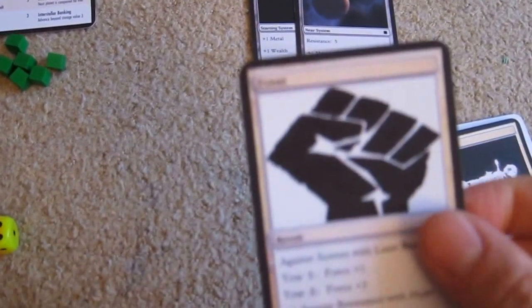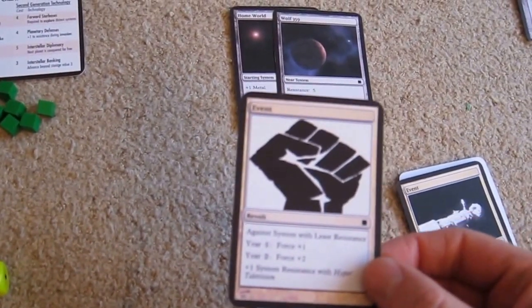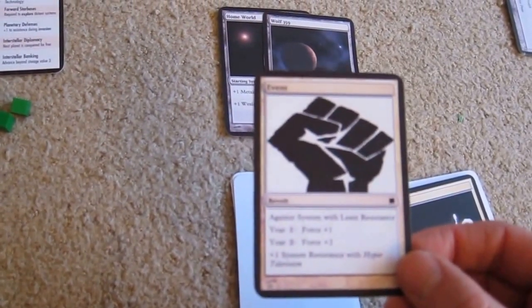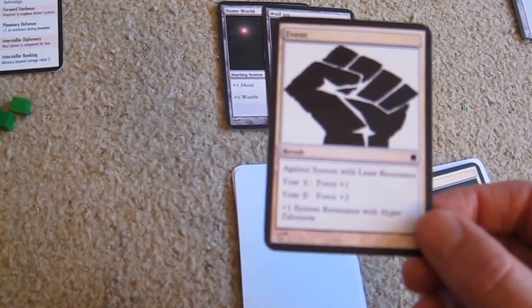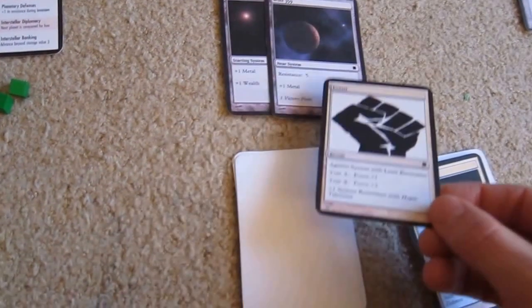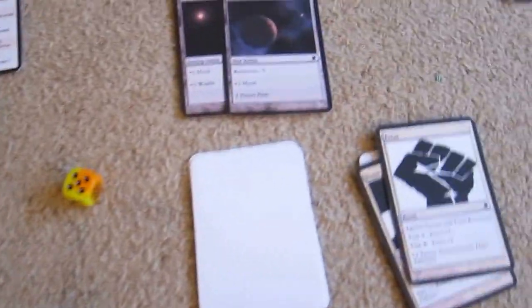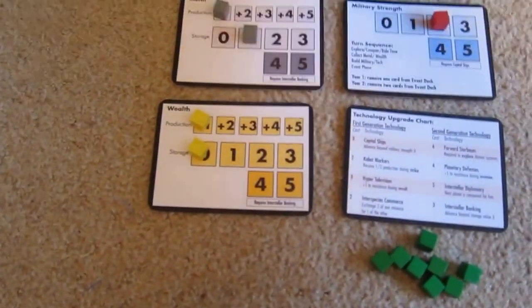We come to the event phase. It's a revolt against the system with least resistance — which is our only conquered one. In year one we roll the dice, add one to it, and if that's equal to or higher than the resistance we'll lose it. A five — so that's a six — that becomes unaligned and we lose our plus one metal which we only just gained. Very annoying.